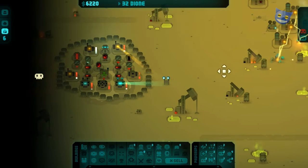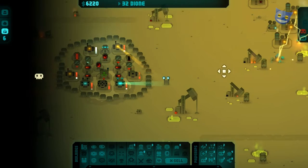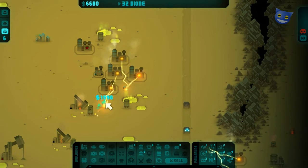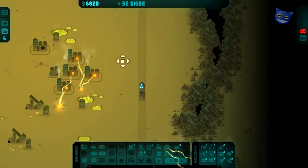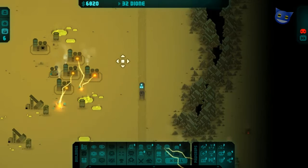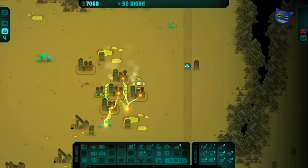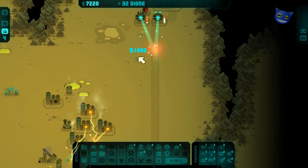I think everything interesting that's going to happen has already happened. We've harvested a lot of lovely minerals there as well. They can take their time because at the moment they're causing us no threat whatsoever — just sauntering up here. I thought they were going to go for that there but they didn't, so that's good. You can take your sweet, sweet time because the longer you dilly dally about coming up here the better it is for us. We've mined out a lot of areas actually.